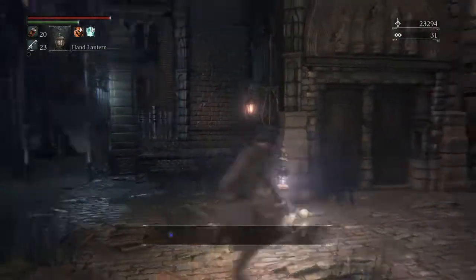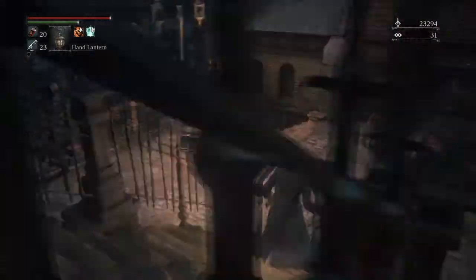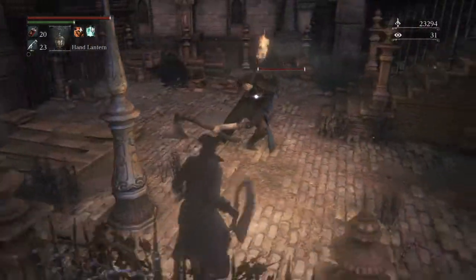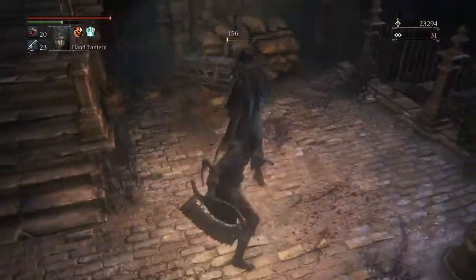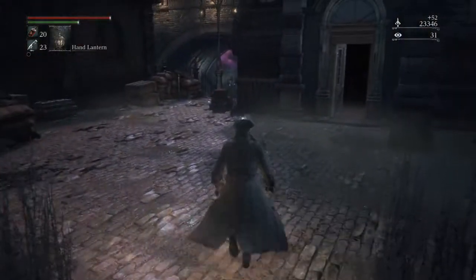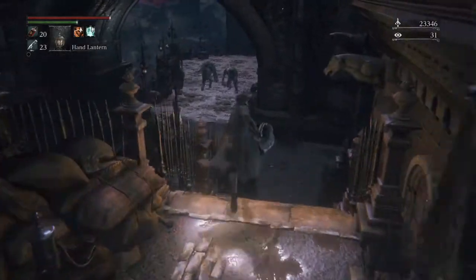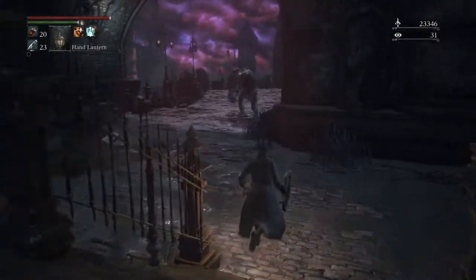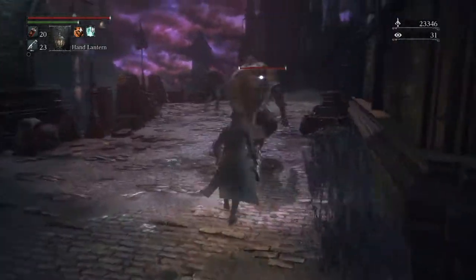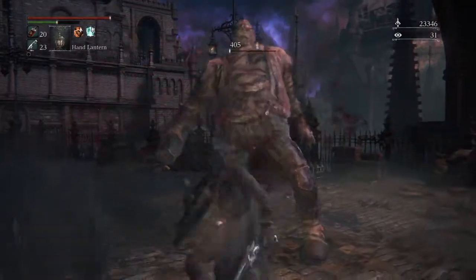So we're going to start here at Central Yharnam and we're going to pop down the shortcut. You don't only get availability to the axe though — you unlock the saw spear and the threaded cane. Just all the starting weapons, you can get them in the merchant shop.